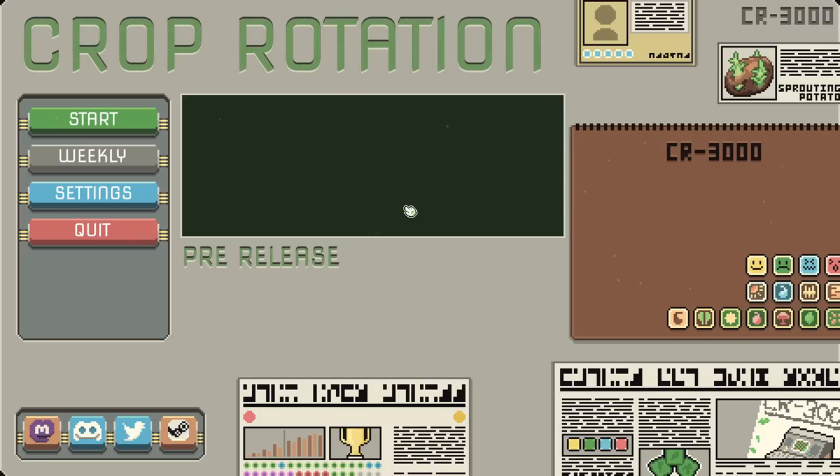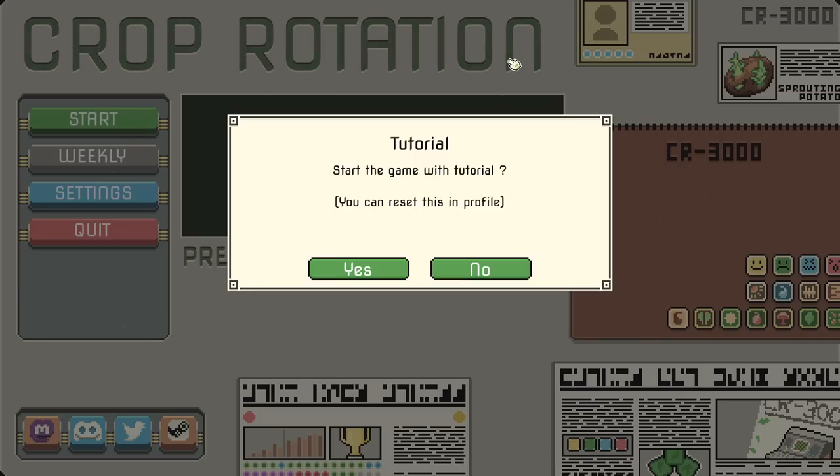Hello everybody and welcome to a brand new little series or miniseries on Crop Rotation, a farming card drafting roguelike that I'm excited to be checking out again here today. I played the demo a little over two months ago and really enjoyed it. We're checking out the pre-release today because the game comes out in about three weeks. If you don't know what a card drafting roguelike means, you may be more familiar with Luck Be a Landlord or something like that — it's a genre that's starting to pop up more and more.